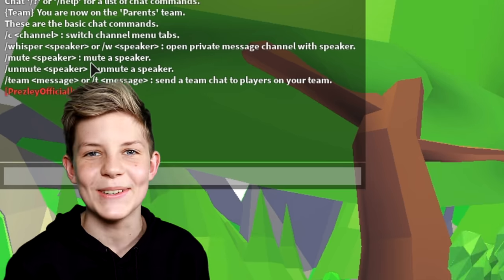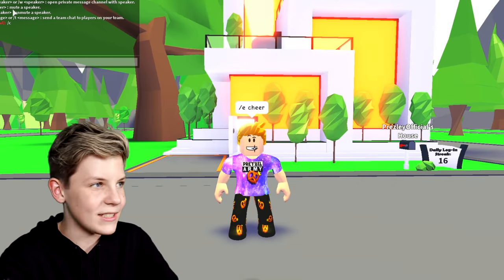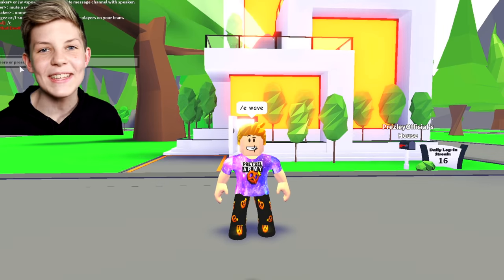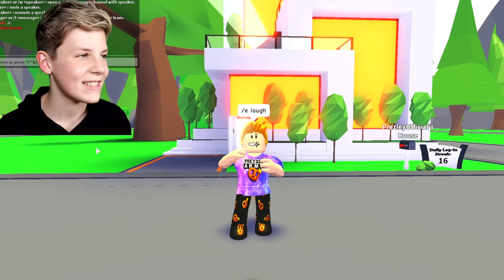There's also forward slash E cheer — this one looks so cool. It's like you're cheering! And there are so many other ones as well — there's forward slash E dance, which is the classic Roblox dance, that's so funny. Forward slash E wave is a fun one too. Let's do forward slash E laugh as well — and we laugh. I just love the forward slash E ones because there's so many you can do. Wait, did that say whisper? We can whisper with someone to open a private message channel — so it's private messaging. That's how people do it. You can actually do private chats, which is really awesome — I'm definitely going to use that with my friends.